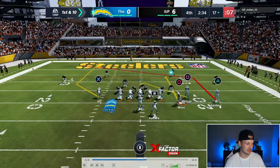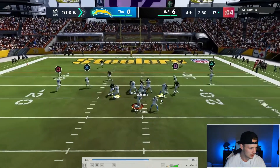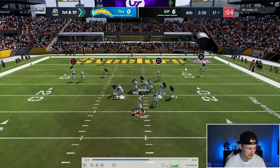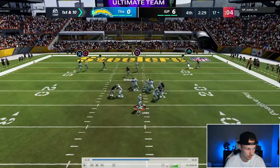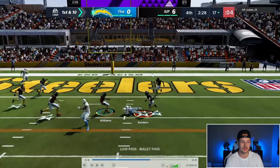Here's our setup — we have that post route, the player motioning across the field, and a really unique curl route that's going to sit in a really nice soft spot in the zone. Right off the snap they bring a bit of a blitz, putting us in a double read: if the user sits with the curl route, we hit the post behind; if he goes to the post, we hit the curl. He goes with the curl route — we have the wide open post in a really nice soft spot in the middle of the field, beating the blitz. Fire that in.